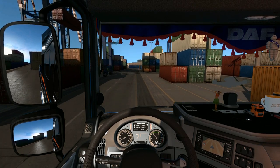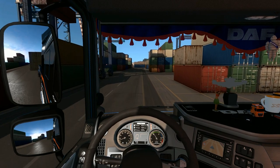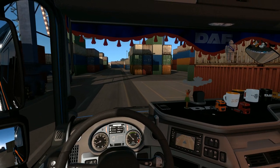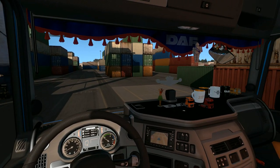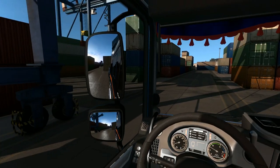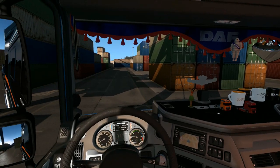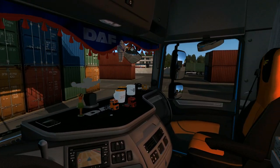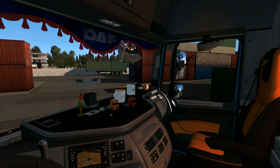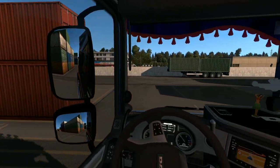Default 1.35 experimental beta uses DX9, and that is all good and well, but the future of ETS2 is DirectX 11. That is why I'm already using DX11 - it's a setting you can change in the config.cfg file. There is a line where it says DX9 and you can easily change that to DX11, and hopefully if your hardware is up to it you are running DX11 instead.